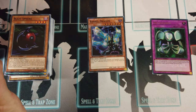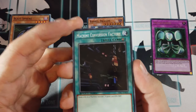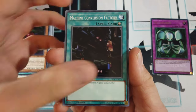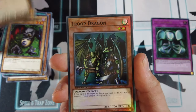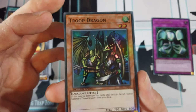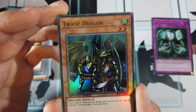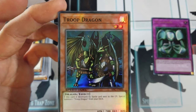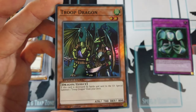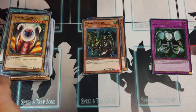So we've got four packs on this side. Machine Conversion Factory, Blue-Eyed Silver Zombie, Empress Mantis — there's the playset — and Troop Dragon as a super rare. When this card is destroyed by battle and sent to the graveyard, special summon one Troop Dragon from your deck. These are classic cards; I remember when they came out but never really used them, but in Speed Duels they'd see some play. So that's two supers and one ultra so far — not bad.